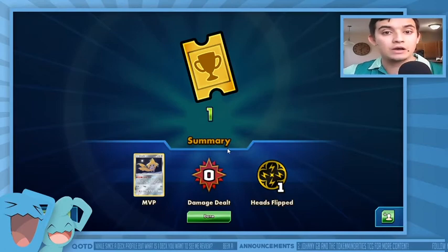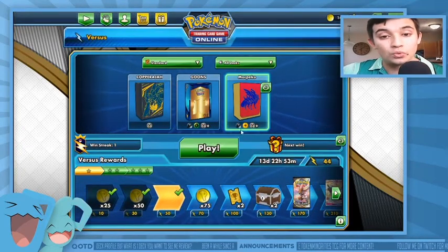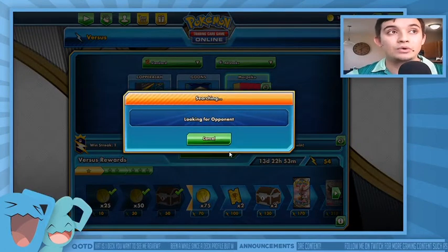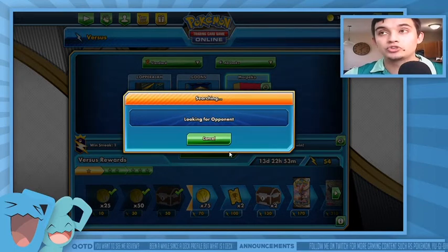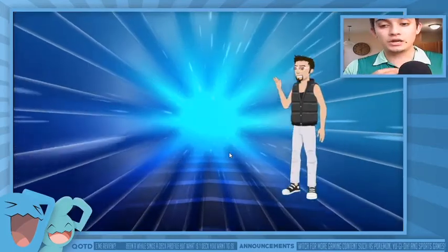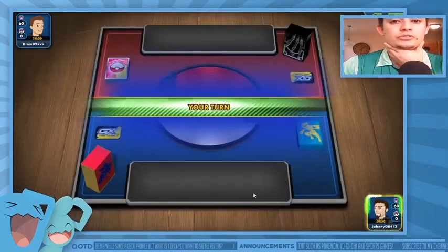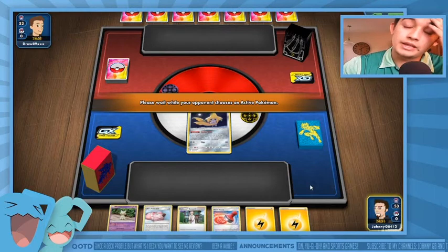He had a Tapu Koko Prism Star and a Magnemite, so that's 1-0 — not the 1-0 I wanted but I'll take it. I would have gotten the Knockout with Electro Power — swapped out Jirachi for Morpeko VMAX, picked up the Knockout, and both the Prism Star and Magnemite would have taken 20 damage each. We're 1-0, taking on what's probably almost the same deck — maybe he's playing Toxtricity VMAX, which I would love to play. We opened Jirachi — we could also be playing Pika Rom.